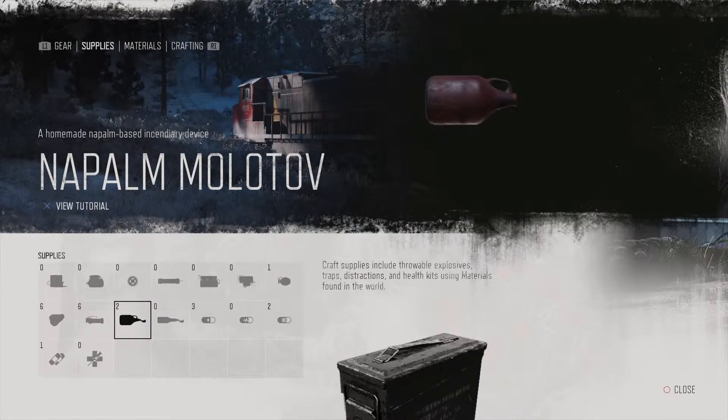Coming in at number 4 is the Napalm Molotov. This is basically like a beefed-up, on-steroids molotov — it is so good. You throw this at a horde and it just takes them out. You unlock this when you get to the second half of the map — you do missions for the scientists and you'll eventually get it unlocked.